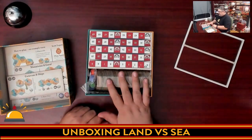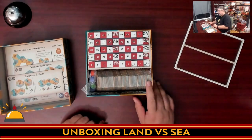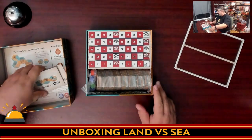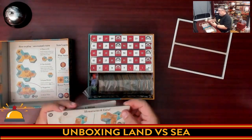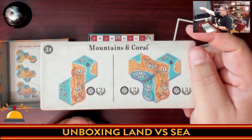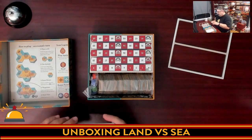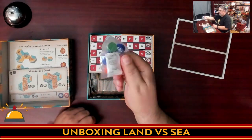What I really expected was a ton of hexes to punch, and that's not the case — they came pre-punched. Good Games Publishing is fantastic for that. I actually think this is the first thing I've ever had to punch from them. Bringing these up — nice looking. Here's your scoring track.